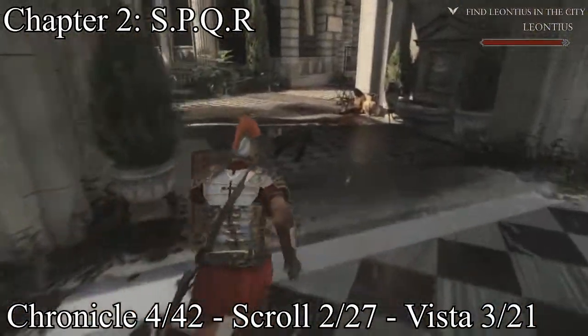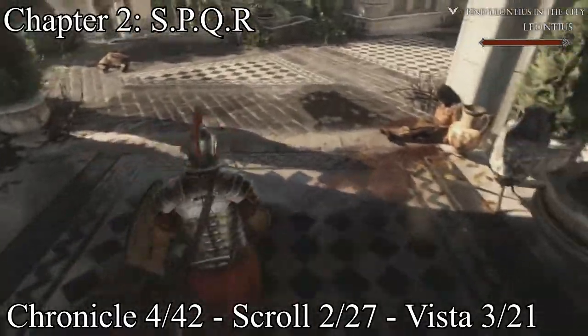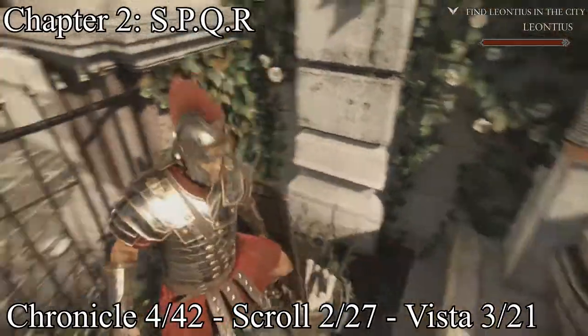You'll have your second scroll — it'll be on this dead body. Right on that dead body will be your second scroll. And then you'll have your fourth vista right after that one, by this little water fountain.